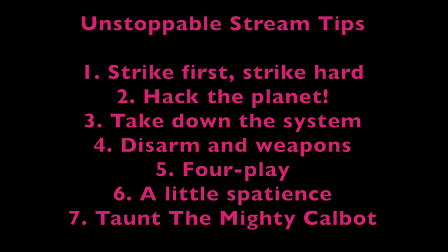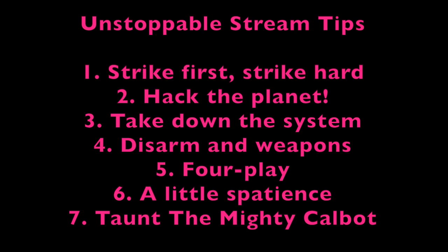Here are those seven tips for Unstoppable Stream. Strike first, strike hard is the first one — that's the general approach to the fight. Hack the Planet is about understanding the opposing fighters' AI. Take Down the System is about embracing takedowns. Disarming weapons is a big part of this goal. Foreplay is an approach to you versus the last three fighters, which is the hardest part. Little Patience is a strategy for getting reoriented and keeping your bearings. And Taunt the Mighty Cow covers ways to keep that multiplier at times three.